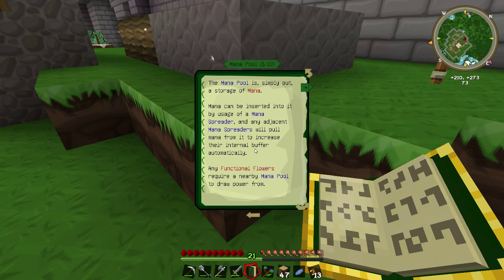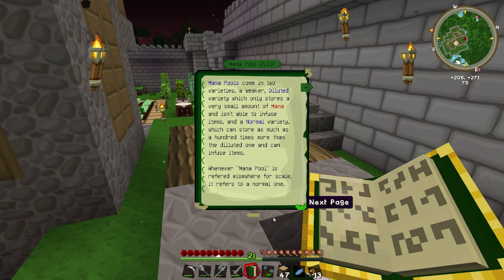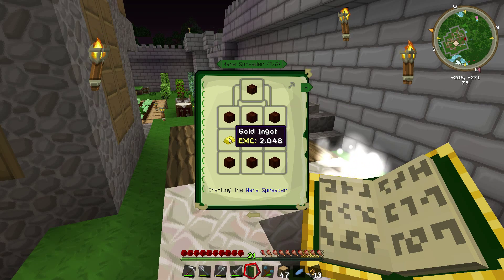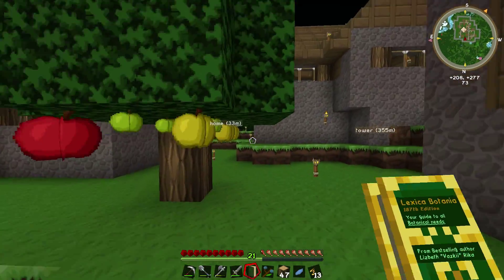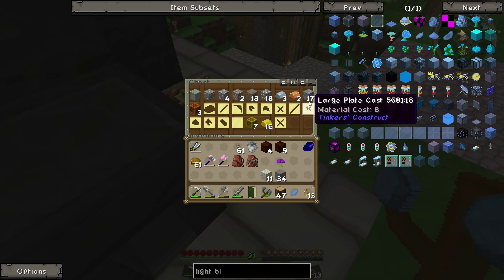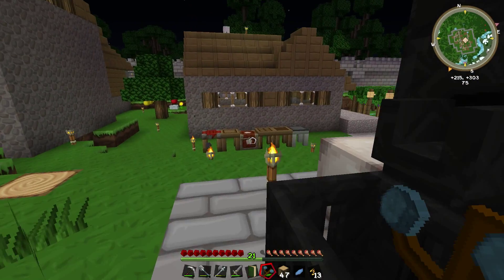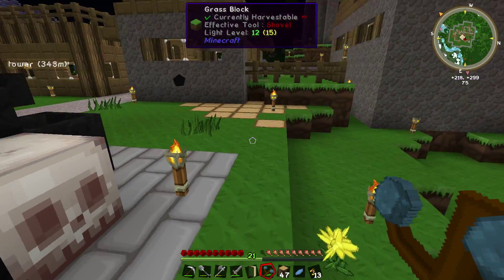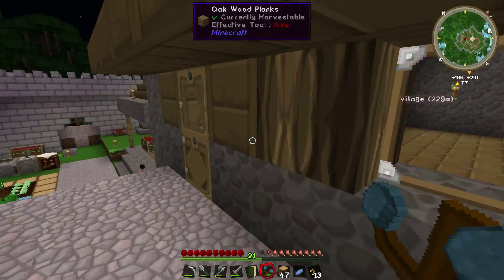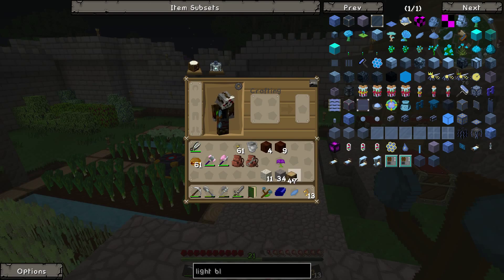Accepting mana from atoms. Shouldn't that be filling that up? Maybe I need to put it next to it? Alright, let's just go ahead and make some more. I'm not sure how much of this stuff I'm going to need, but I better go ahead and make a bunch of it so that when it does come time to use it, I'll actually have it.